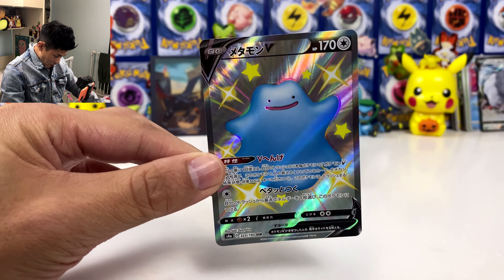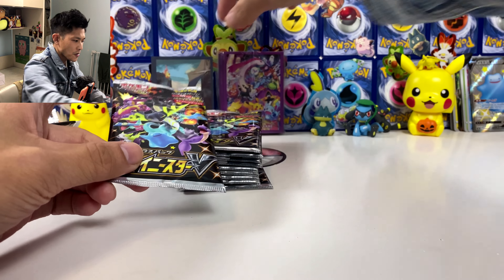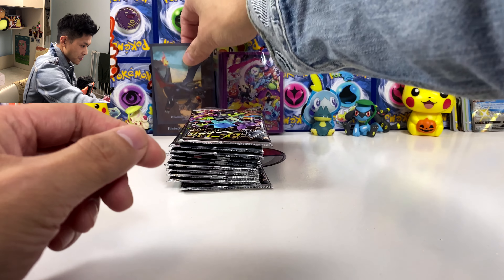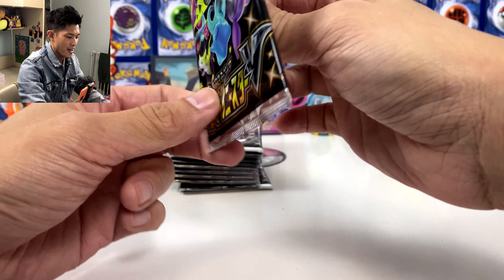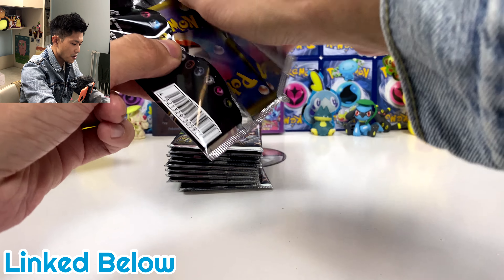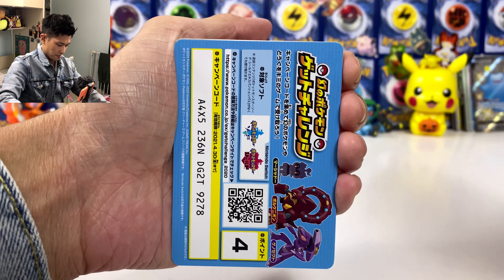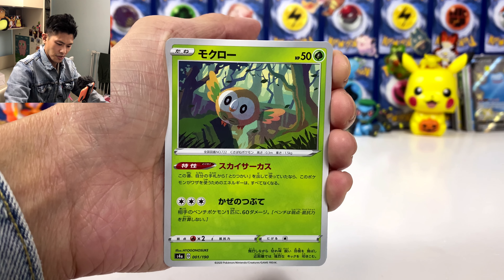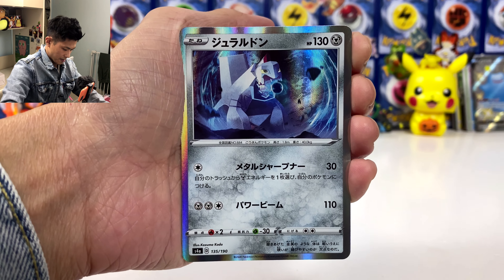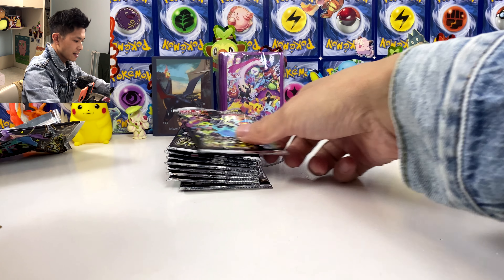That's my second Ditto shiny, but that's fine. Second box — if we do pull the Shiny Charizard, let's use these sleeves — I got the Shiny Charizard sleeve right here. If you guys still want to buy Shiny Star V, do check out the link below — you can enter my code to get a five percent discount.